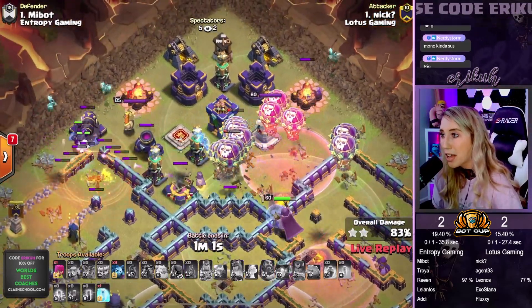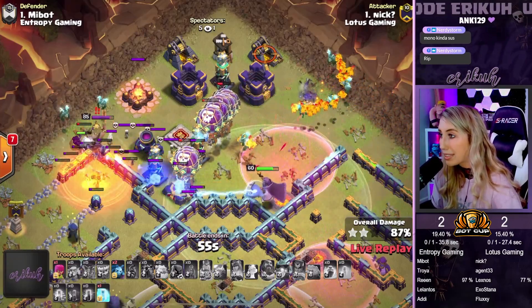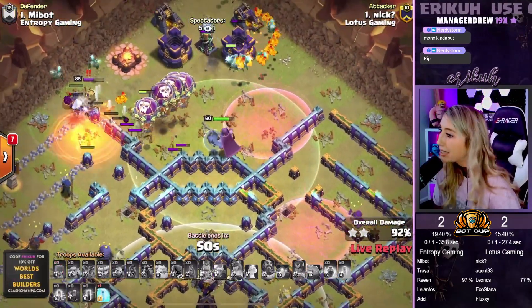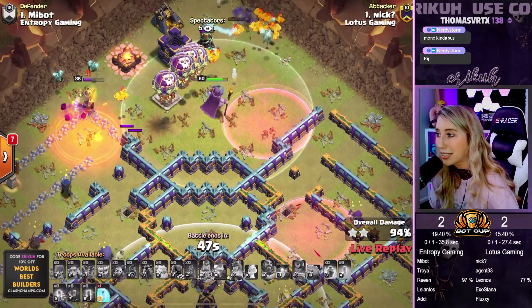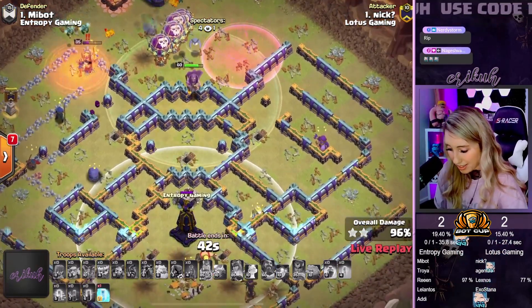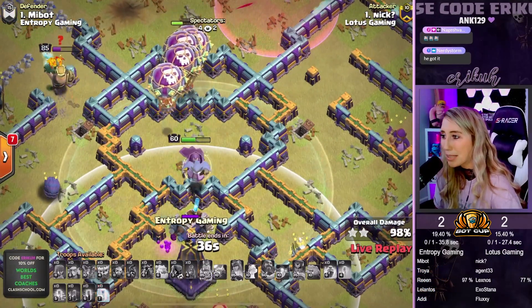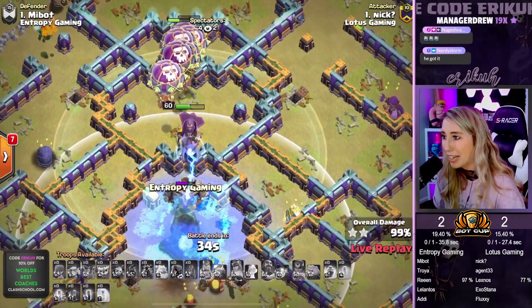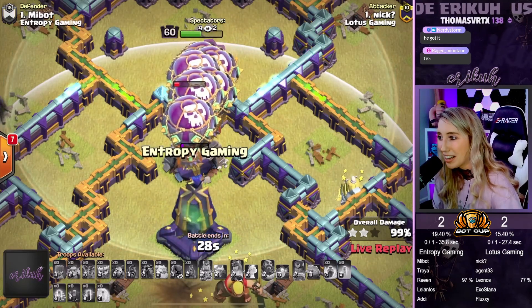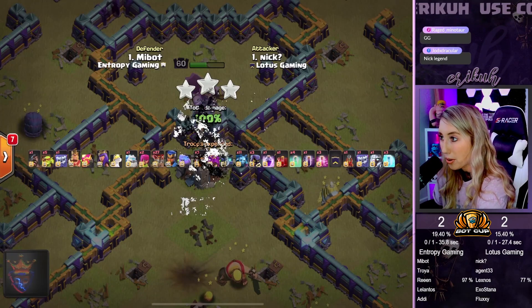We have the Mono still up on the bottom side. 51 seconds left, but we still have a Freeze in our back pocket. It looks like Nick will be coming in with a triple for Lotus Gaming as well. The Warden just wants all the glory — he's taking one for the team. Red Bomb is up. We're going to Freeze up this Mono. And there we go — Nick coming in with a triple there for Lotus Gaming.